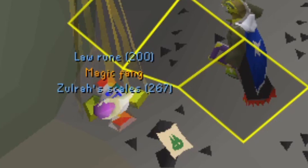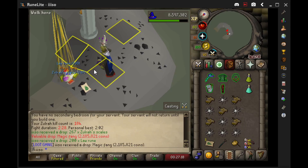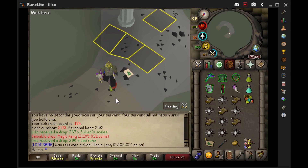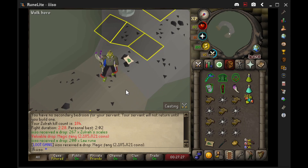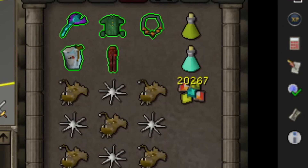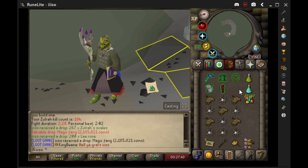Oh my goodness, magic fang KC 184 baby! There's 20k scales too — I just needed some scales, that's the only reason I'm here at Zulrah baby. Loot gang, check it out — 20k scales baby. You know we gotta go for the back-to-back.